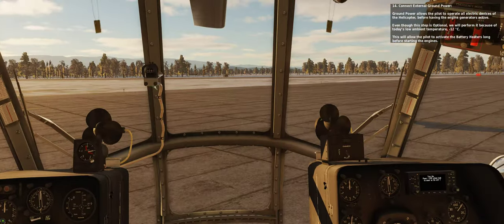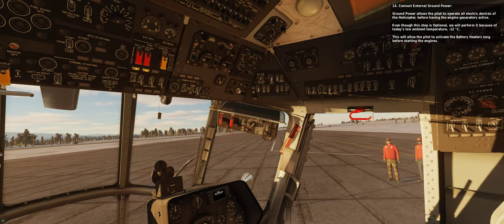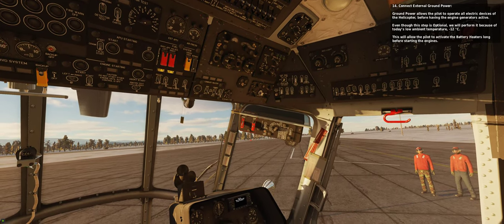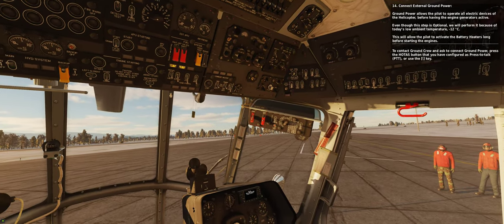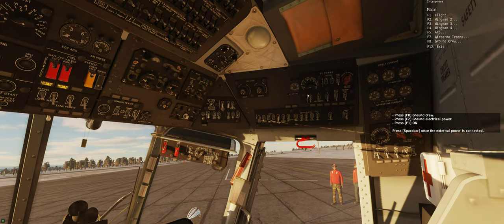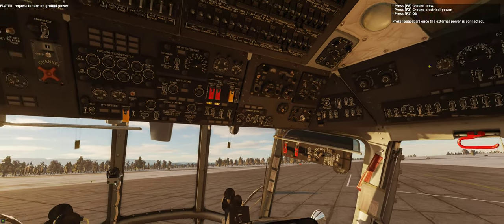Step 14: Connect external ground power. Ground power allows the pilot to operate all electric devices of the helicopter before having the engine generators active. We will perform it because of today's low ambient temperature, minus 12 degrees Celsius, to allow the pilot to activate the battery heaters early. Press the HOTAS button configured as push-to-talk (PTT) or use the backslash key, then press F8 (Ground Crew), F2 (Ground Electrical Power), F1 (On) to connect the ground power.